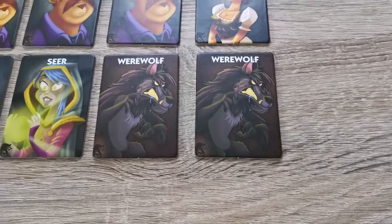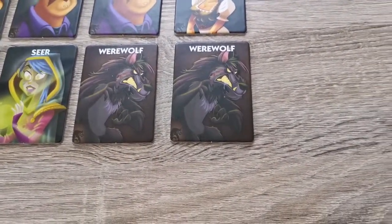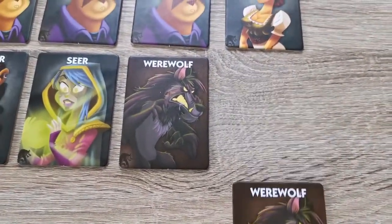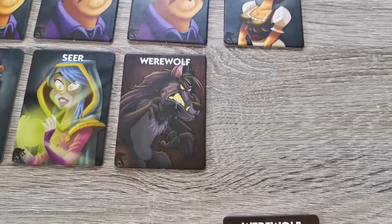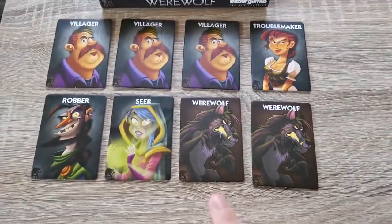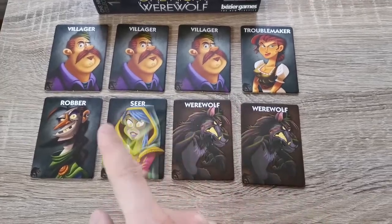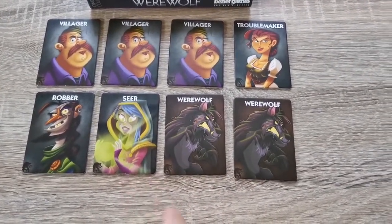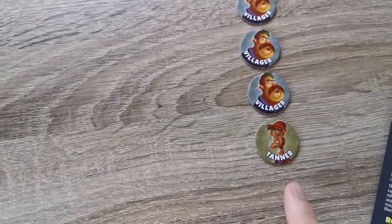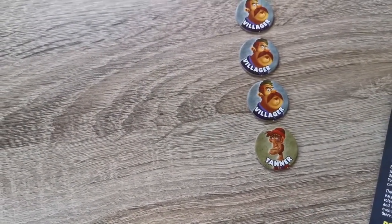If the Tanner is in play, the werewolves not only have to make sure they kill one villager — they also have to make sure the Tanner does not die. If the Tanner dies and no werewolves die, the werewolves do not win. If the Tanner dies and a werewolf also dies, the village team wins. So the Tanner adds complication by requiring the werewolves to prevent both their own discovery and the Tanner's death.